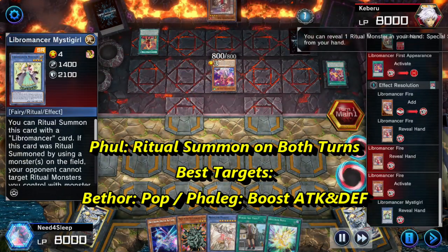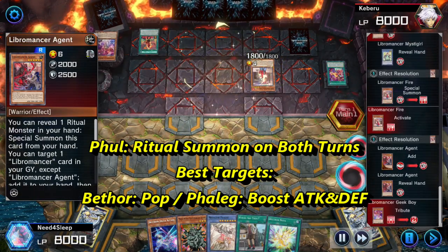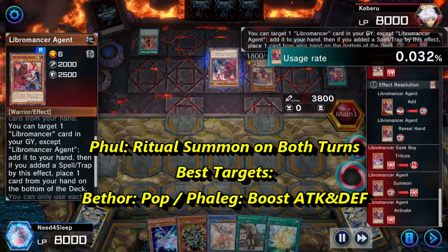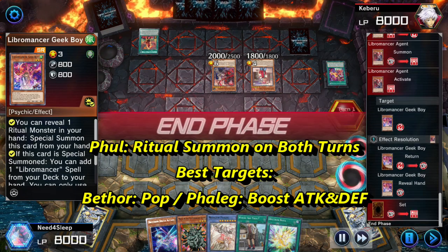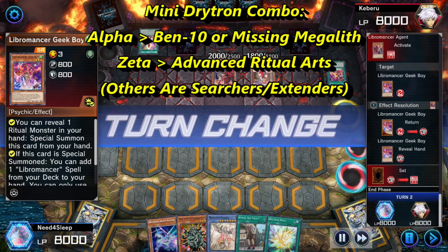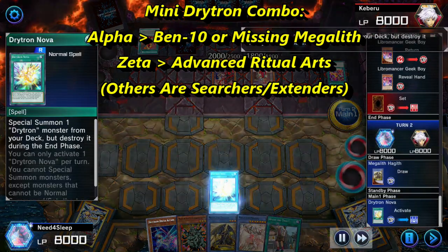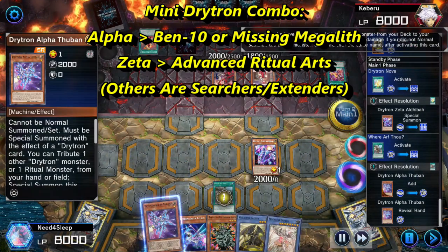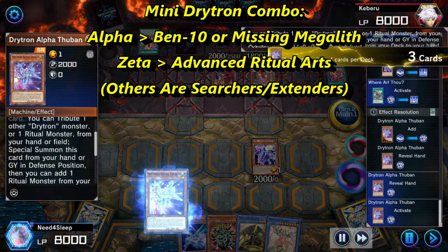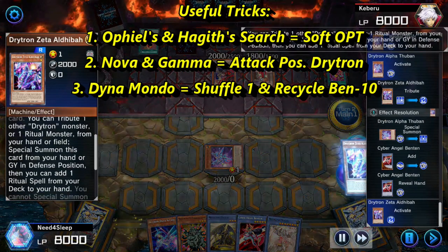Phal can ritual summon any Megalith on either player's turn. The best choices are Betha to pop, or Phalag to boost attack and defense. As for the mini Drytron engine, Alpha can be used to search any ritual monster, with Ben 10 being the best for the Drytron play. Zeta is there to search Advanced Ritual Art, since we are not playing any ultra rare card. The other two Drytrons are just extenders, and it's possible to play only one copy of each key Drytron thanks to the searchers.